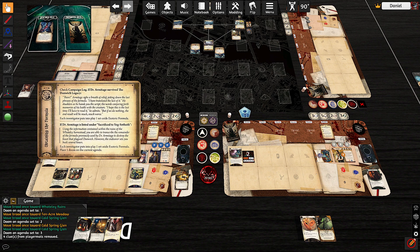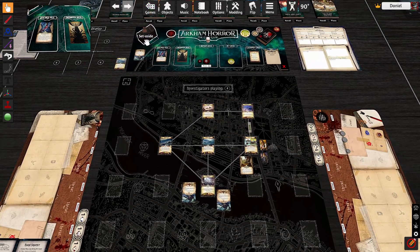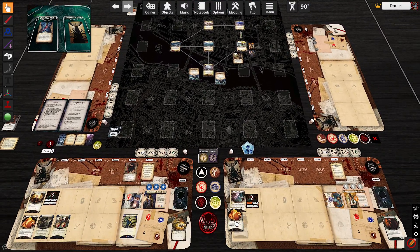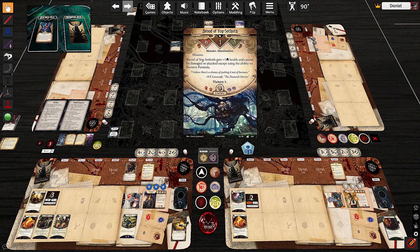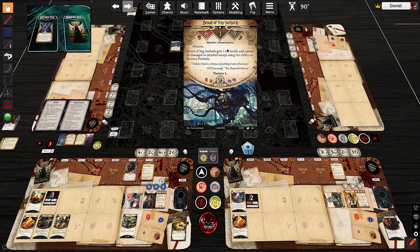We get one set-aside Esoteric Formula — cool. That will let us deal with these Broods of Yog-Sothoth honestly. Let's read these things. They are spells — they let you fight using Willpower instead of Combat, and you get plus two for each clue on the attacked enemy. Use only on Abominations. The problem with this is it only does one damage, and six fight is tough.